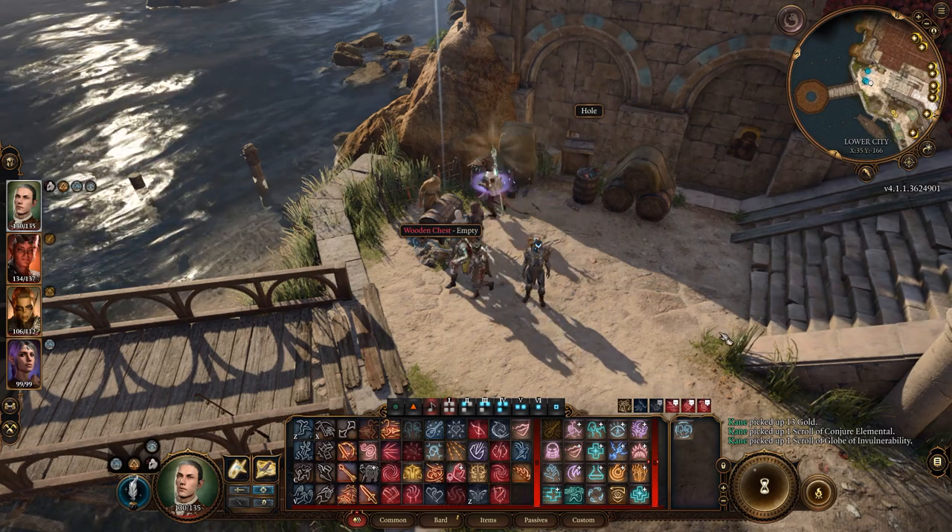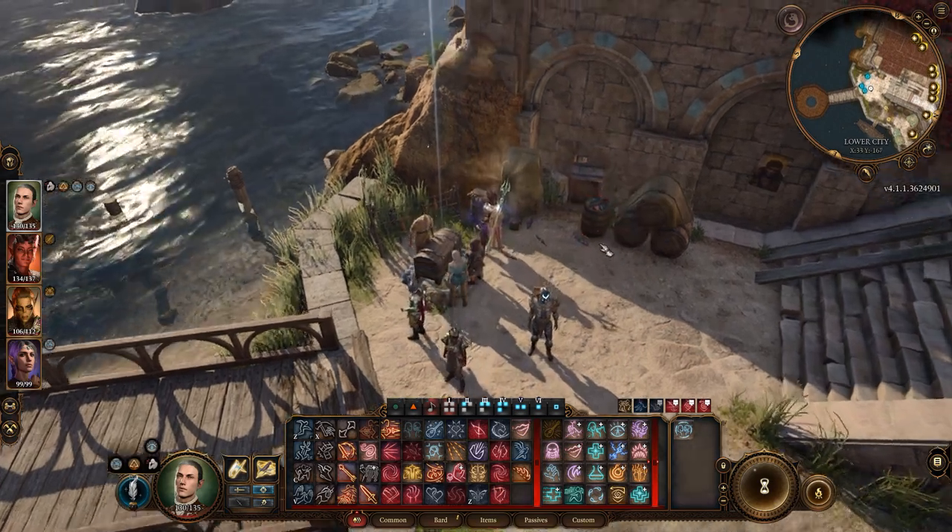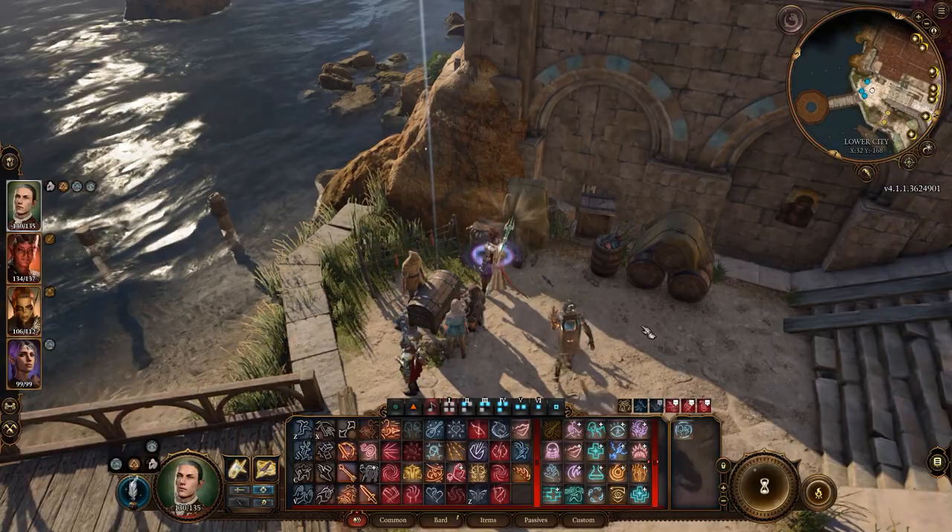Alternatively, there is a roof door too. If you use any sort of teleport or flying spell to reach the rooftops, you can lockpick the door.